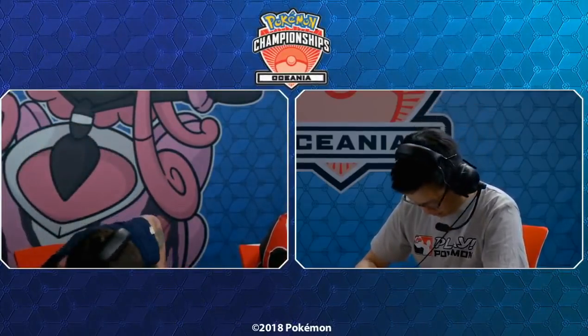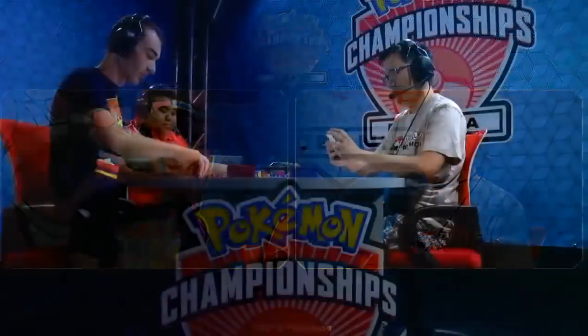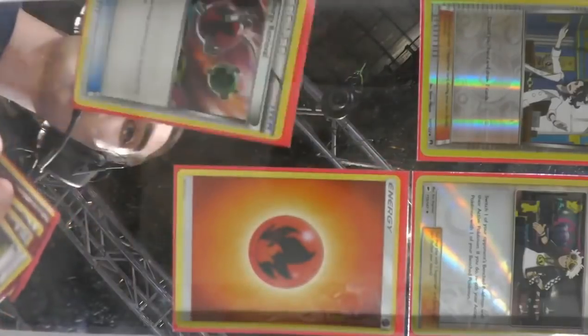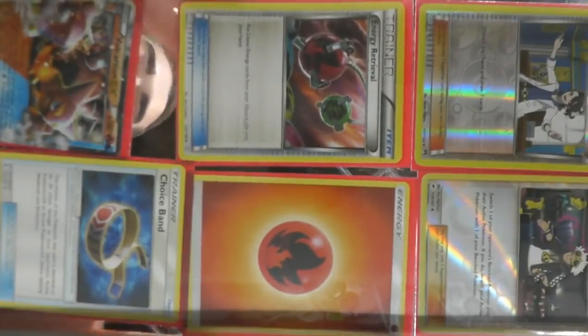Another thing about the Volcanion deck is that the regular Volcanion has 130 HP, which is a big number in the current metagame. Zoroark GX maxes out at 120 with Riotous Beating, Golisopod GX maxes out at 120 with First Impression. Having that 130 HP makes it actually difficult to knock out just the one-prize Volcanion, and if you let it use Power Heater enough times it's going to get enough energy in play where eventually Volcanion takes over.